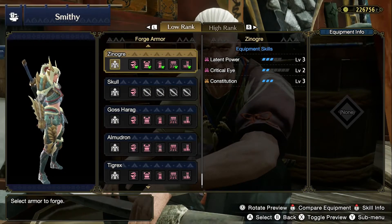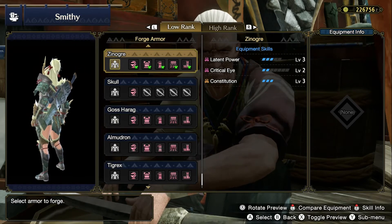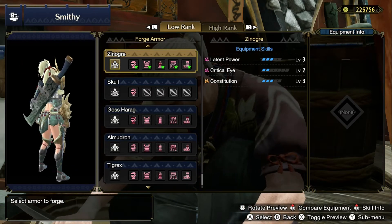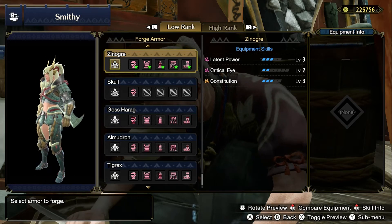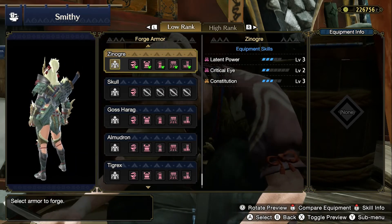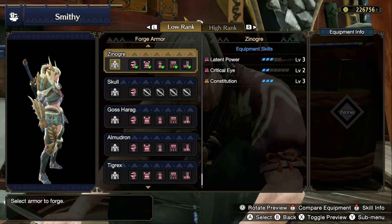So here we have a good look at the Zanoga armor set. I really like this set, especially the female version. The male version is also really nice — just going to rotate it a little bit so you have a good look at the front and the back. Zanoga was introduced in Monster Hunter Portable Turret, and Monster Hunter Portable Turret and Monster Hunter Rise share a lot of DNA, so I'm really happy that this monster and this set made it in this game.